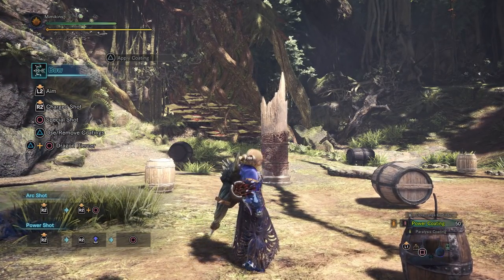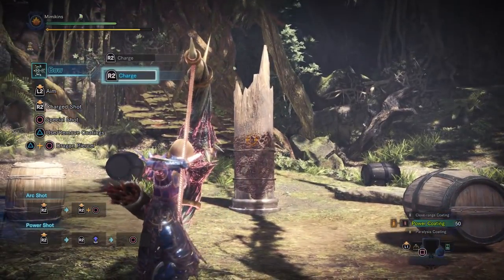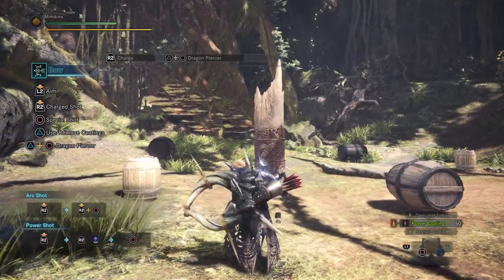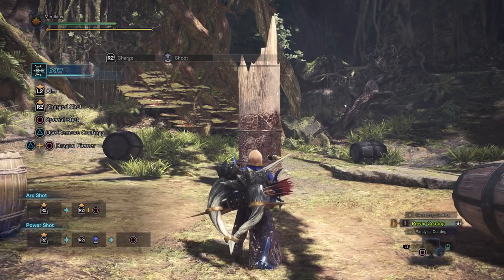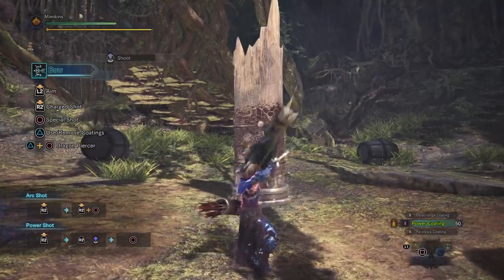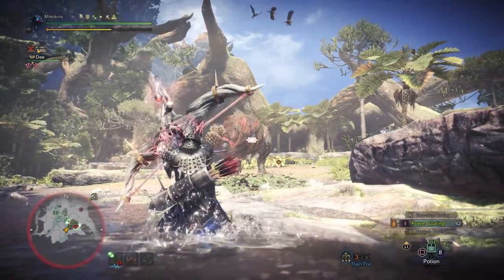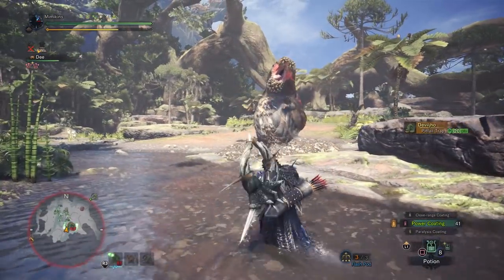An important thing to note is that to use Critical Draw, you want to draw your bow using the R2 button on PS4 — the button that draws your bow with a charge. Hold this button down so it's your Dragon Piercer that gets boosted by Critical Draw, not the small hits which will occur if you release right away. I'm not sure what the button is for Xbox or PC, so play around until you find that button. It does take a bit of practice to master this technique and I will do a video on other bow play styles at a later date.